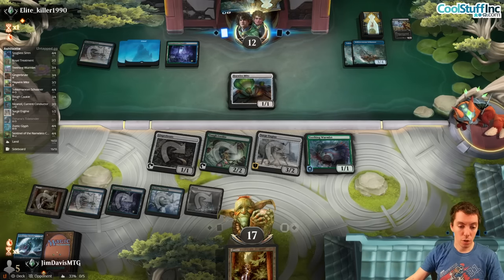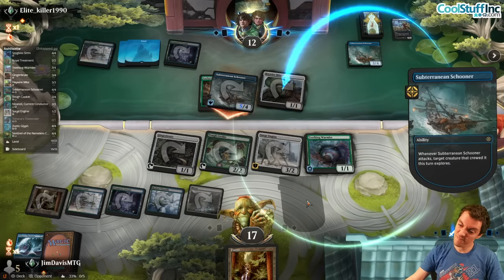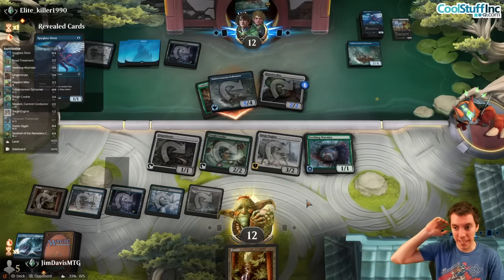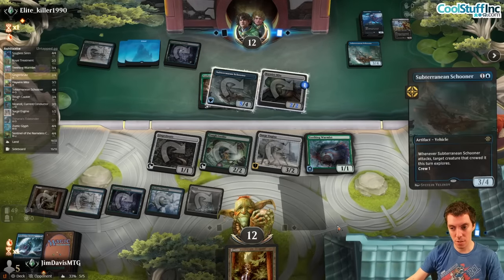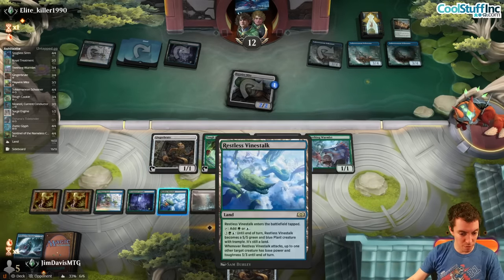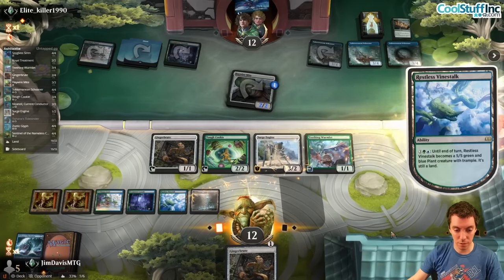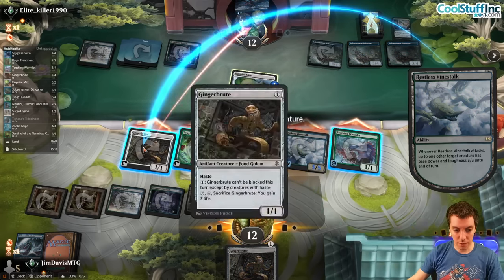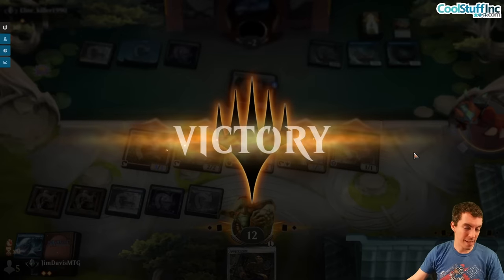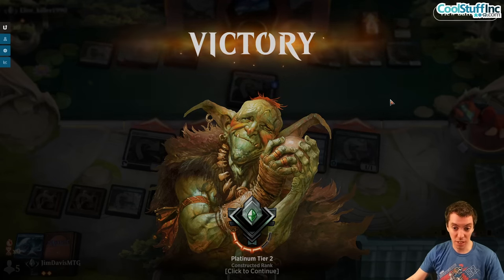Unblockable Surge Engine, unblockable Brute — look, you can make our artifacts bigger. They go Schooner, Audacity — take five, it'll die in end step and they can't pilot it. So they have no blockers. Diminishing returns on vehicles — a limit to how good they can be. Fire this thing up — it's five damage, they're super dead. Attack with everything, make this a 3/3 — so much damage. Pretty weird game — they were very Schooner-happy and I feel like they had the edge in deckbuilding, but I'll take it.